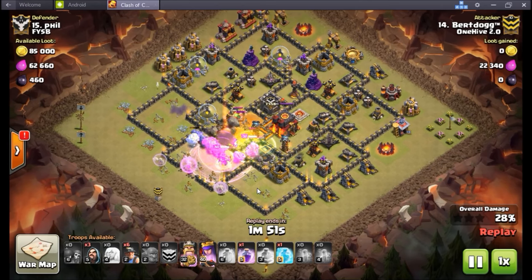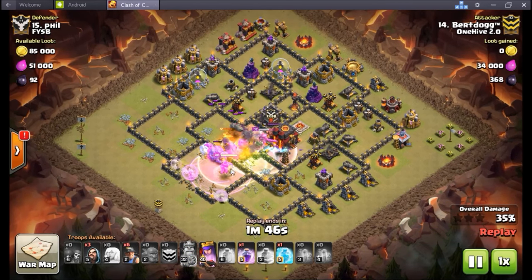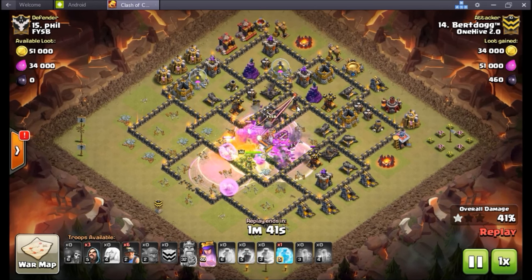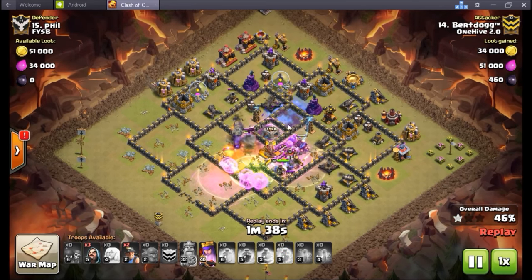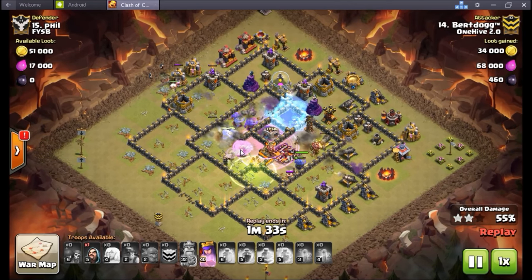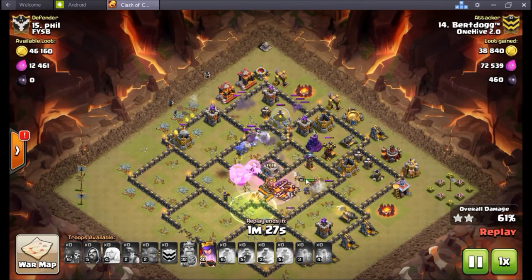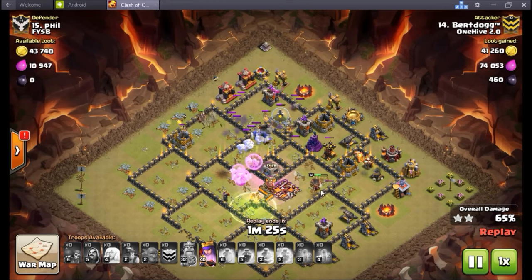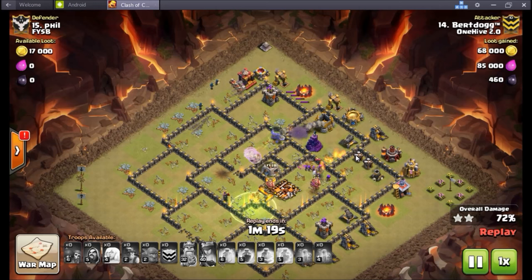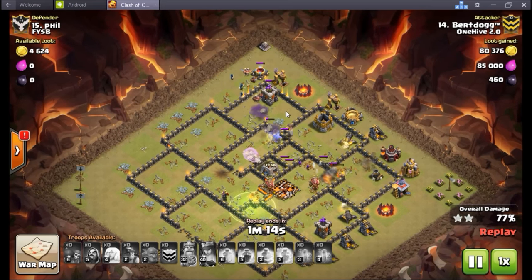He's got all those bowlers in there - the only threat to this death ball of bowlers is really double giant bombs or upgraded infernos. You know these level one infernos don't stand a chance. Look at that - he uses the freeze but didn't even need it because of the range of the bowlers. The bowlers attacked from back here and the trailing end of their boulders took out that inferno tower. Really nice job. He ends up losing the queen down here after a while - she does serious work, has to hit that ability, but the queen ends up going down. Really though, the bowlers and healers and the miners he's now sent in are just absolutely going to smash through the rest of this base.